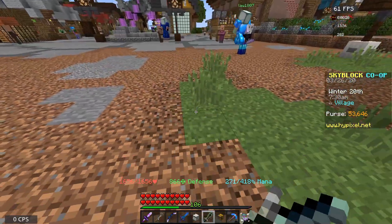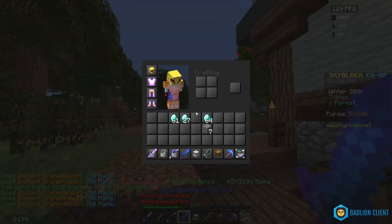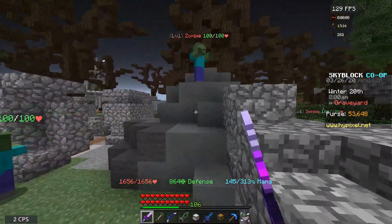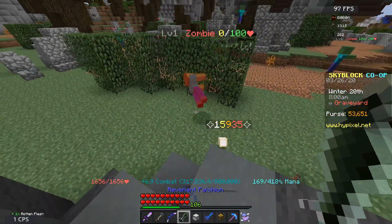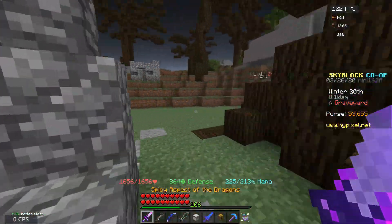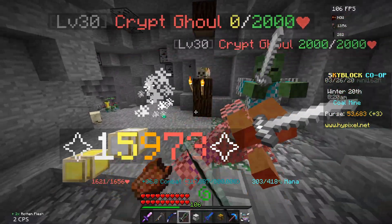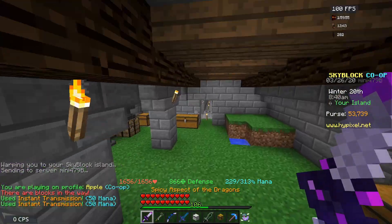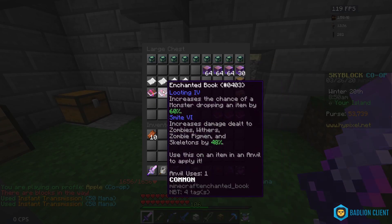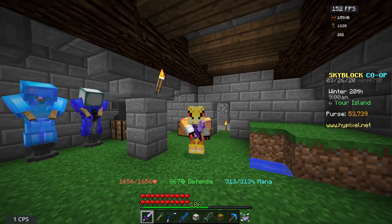The sword does 150 extra damage to zombies and gives a lot of intelligence. Let's test it without enchantments first - to normal zombies it already does 15,000. Our AOTD does 31k. Without enchantments this does 50k - this isn't even the best one yet. I bought a smite 6 book from the auction for the sword, which is a bit better than smite 5.